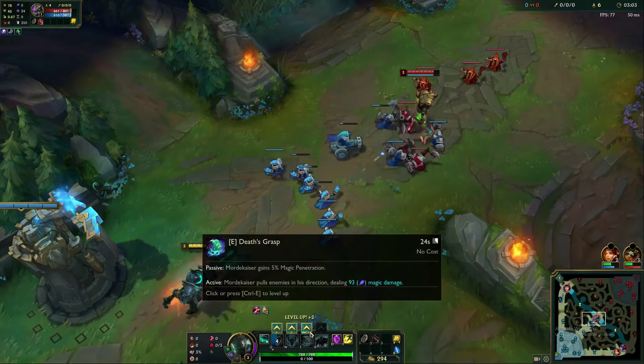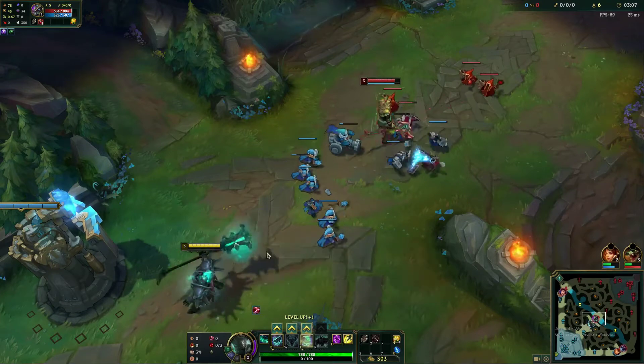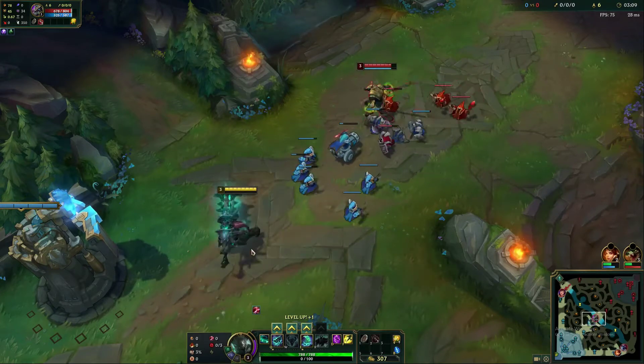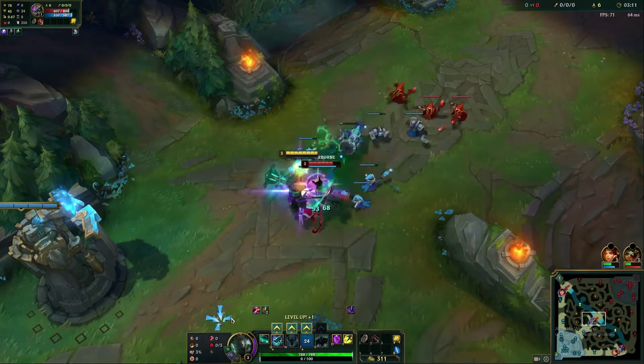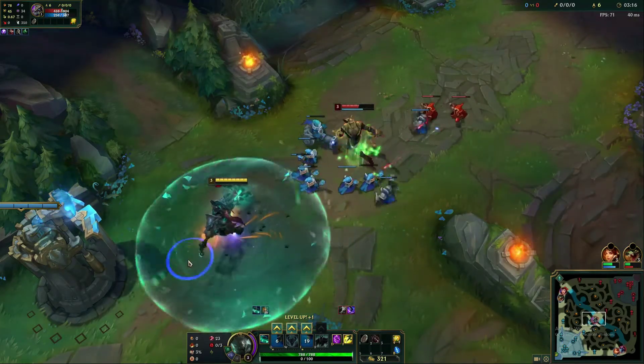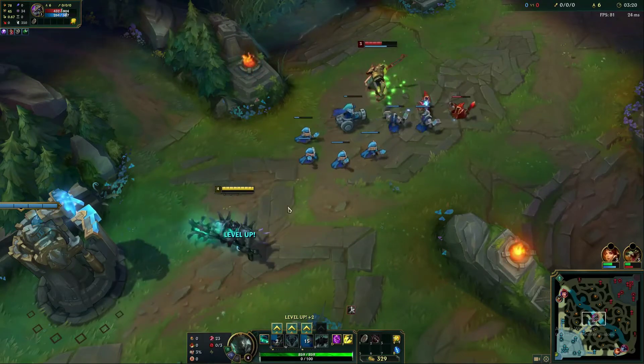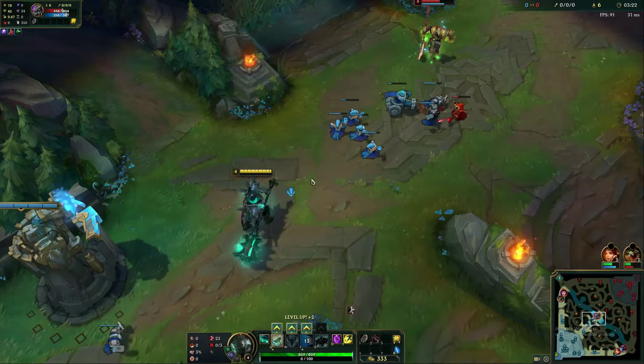The second ability you usually want to pick up with Mordekaiser — depending on your matchup, but I usually like to pick up E, Death's Grasp, second. This is basically a pull, so we're going to cast it, it's going to pull the champ in, and then you can combo off with your Q. So a very basic combo with Mordekaiser if you're just picking him up is to E the champion towards you, auto attack him once, and then land your Q.